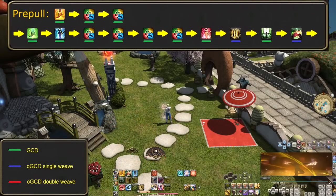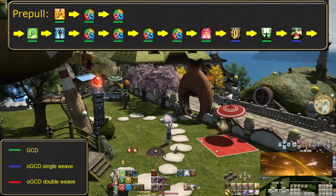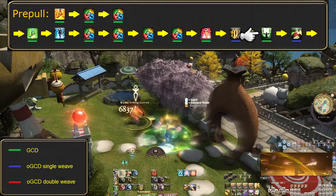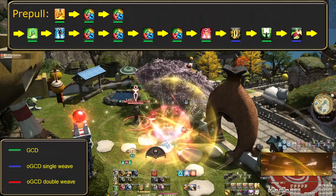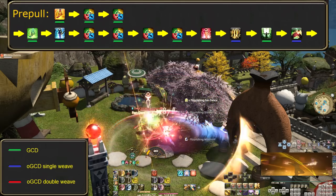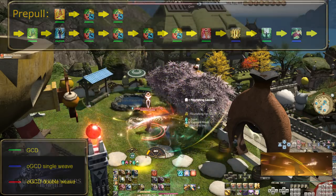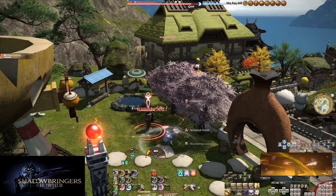Flourish fits into the opener like this: after Technical Finish, weave in Flourish to get all procs available. Instead of Cascade, use Reverse Cascade, then weave in Devilment. Afterwards use all your procs and Fan Dance 3. From there, do things as normal — spend feathers and use procs as you get them. The opener is super simple, and nearly everything relies on the RNG you get, but it flows together well despite all the luck involved.